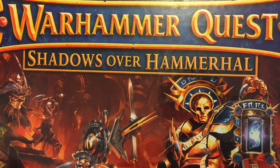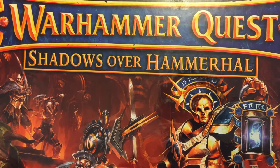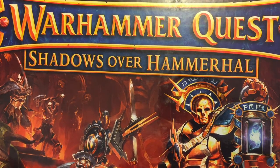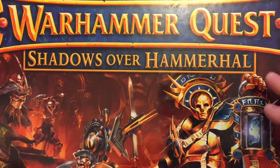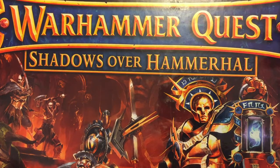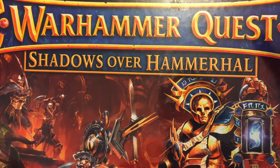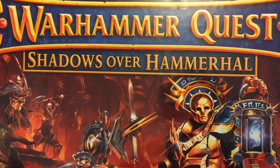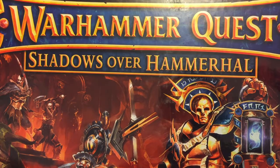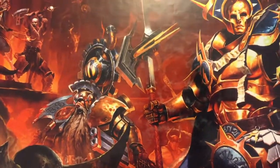Shadows Over Hammerhal introduces additional adversary types which can also be used in the Silver Tower setting, and four new heroes which again can be used in Silver Tower. There are extra skills and items, and although the backs of the cards are different, you can use them in Silver Tower too — either accept the different backs or use plain-backed sleeves. It's a standalone game in its own right but also an addition that lets you port across rules, heroes, and monsters.